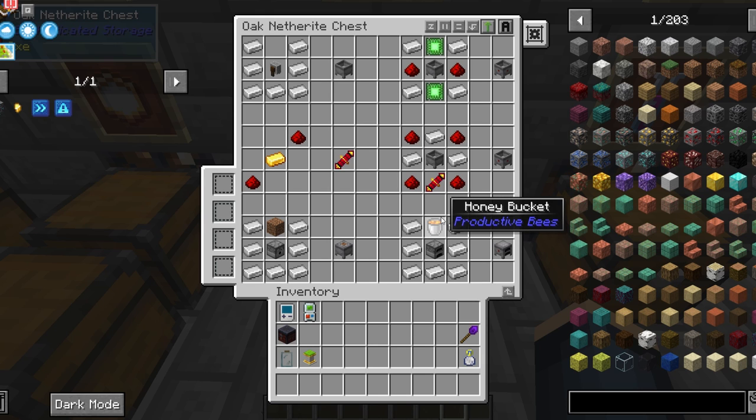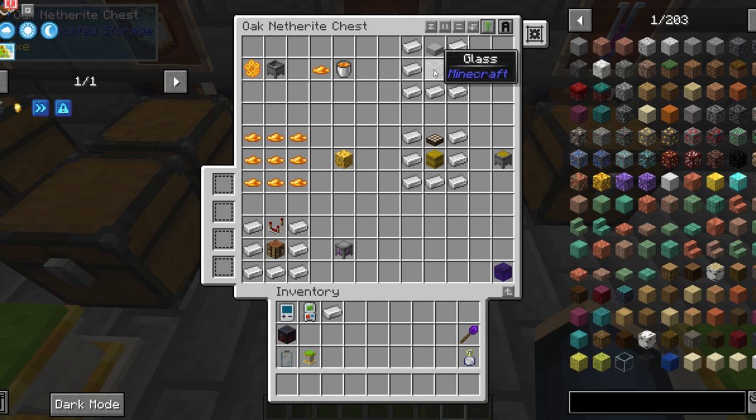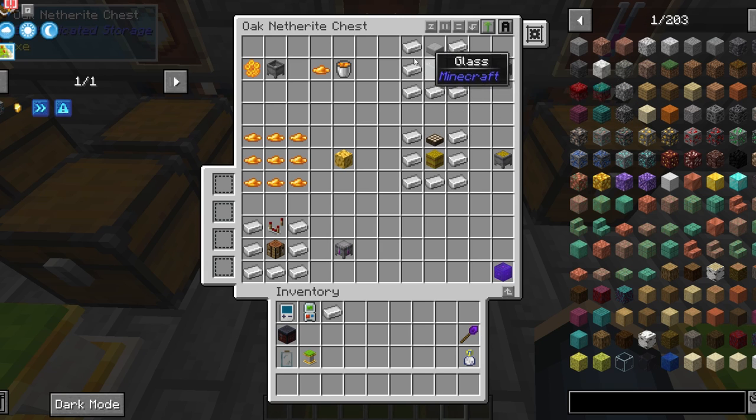The bottler is used to get genes. I'll explain that in the bee genes video — I'll link that right here. But to craft this you will need seven iron ingots, a glass block, and a smooth stone slab.